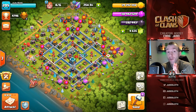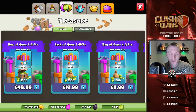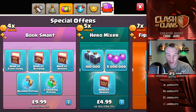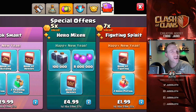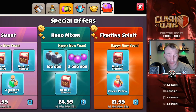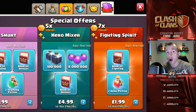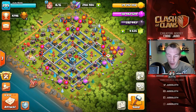We have four builders. If you are going to be purchasing the new gold pass or any of the packs - I don't think I'm going to buy any of these packs. The hero mixer is probably the best one for us but I just don't think I need it. The seven times value one - although it's seven times value, the hero potions only last an hour and then they're gone. I would rather purchase something that actually progresses me within the game.